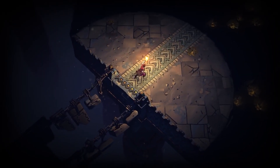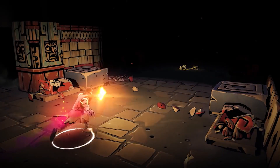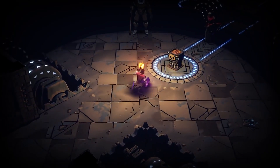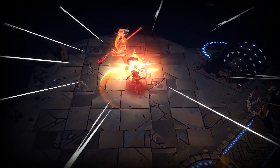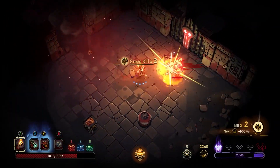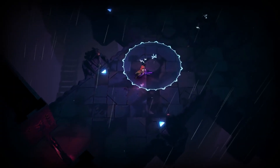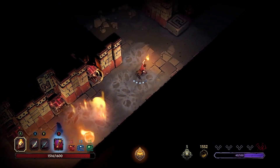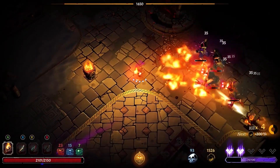The temple punishes all who dare venture into its depths. Many dangers are hidden from your sight in the shadows. Light fire baskets, braziers, or even set enemies on fire during battle to better see your surroundings and reveal hidden traps. Intricate combinations of these traps threaten your survival at every turn, but they can be used to your advantage to decimate entire groups of monsters.